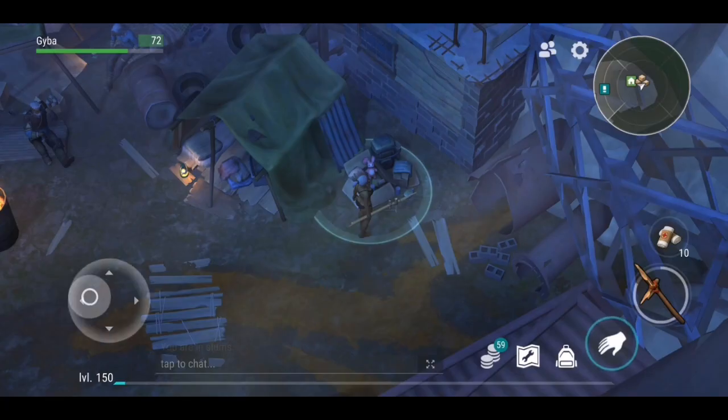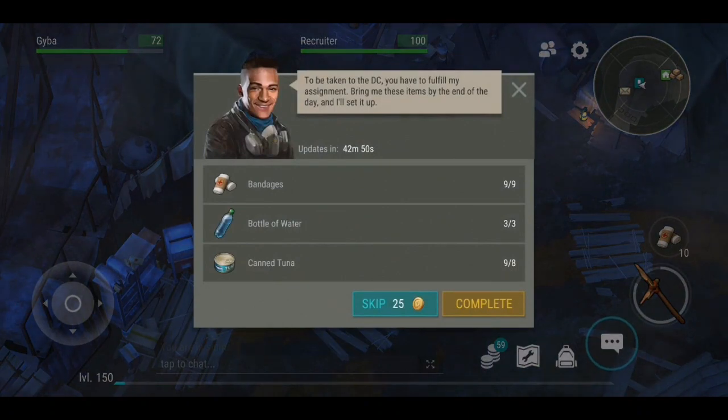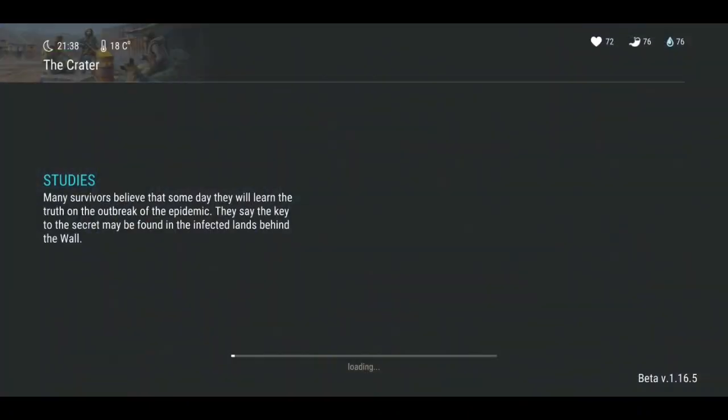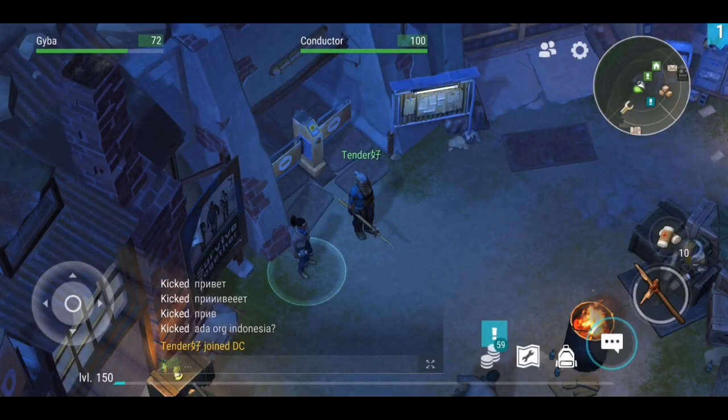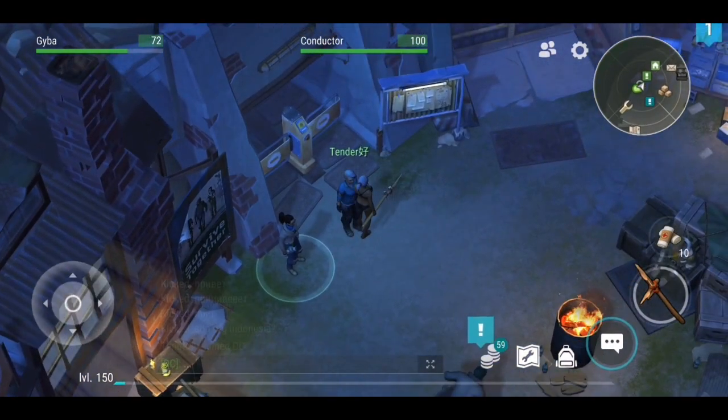Once you have all the items you need, return to the guy and give them to him. As you can see, he will invite you inside the DC. Here there are new things for you to discover, including the possibility to join a clan, but I will let you do that by yourself.